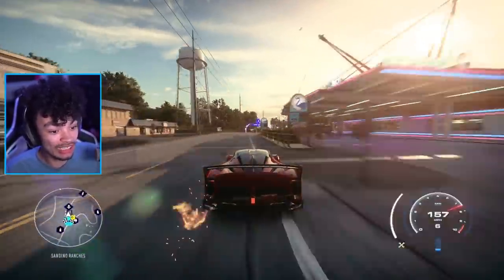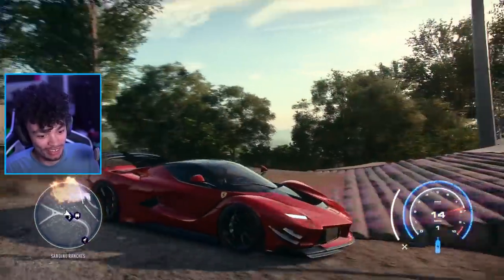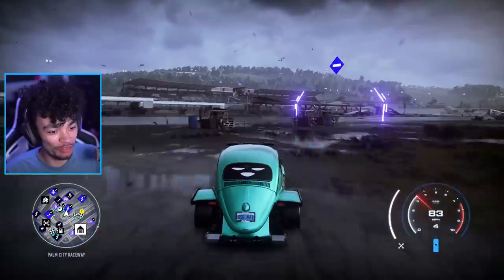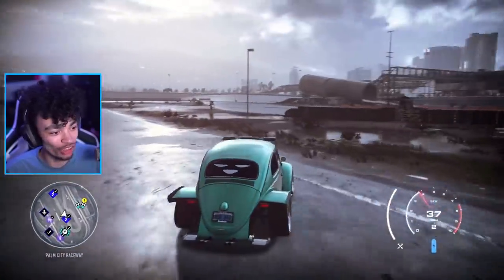Maybe we can use a ramp or a rock to get up. Can we use a ramp to give us what we need? No, that didn't work. In the bin! This is still possibly my favorite car that we've built to date.